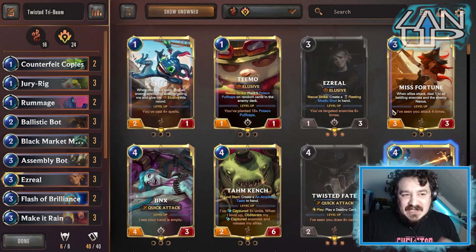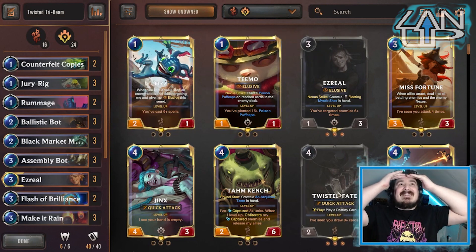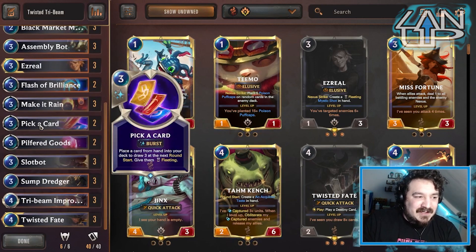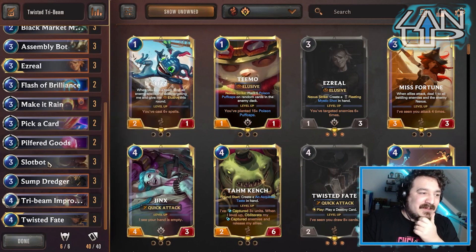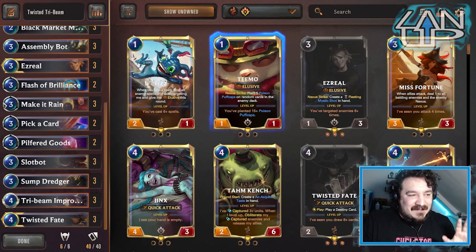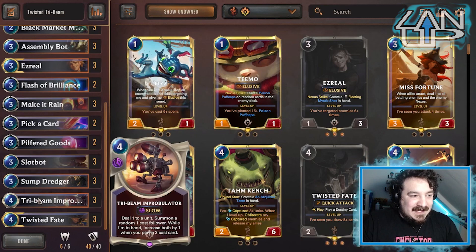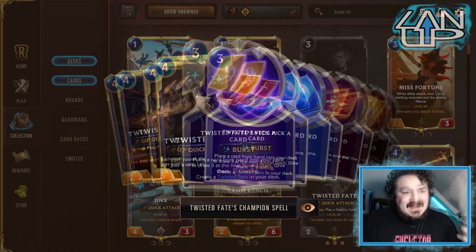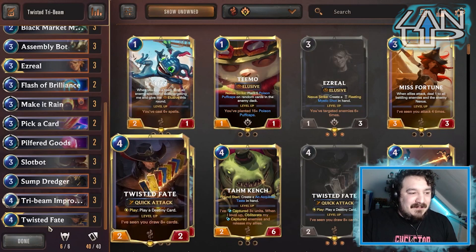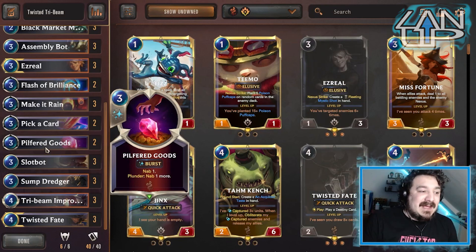The initial deck was actually a Teemo deck called 'Mushrooms of Fate' or something like that. We played Peddler because he's a free cost unit. But this deck I've gone with Twisted Fate and Ezreal. As you can see there's a lot of free cost stuff here, and once Twisted Fate is played, the other copies of Twisted Fate become a free cost burst speed 'Pick a Card' - so that can really help with the Tribe Beam piece.